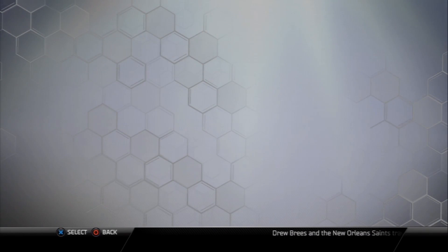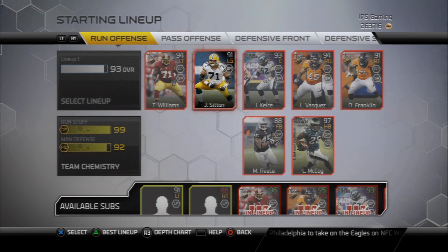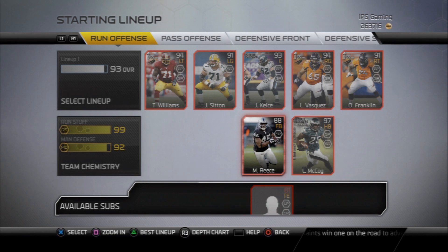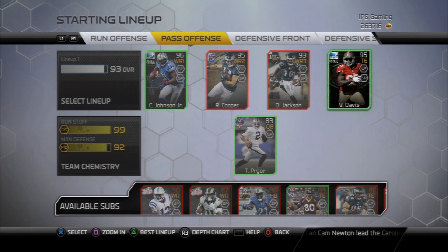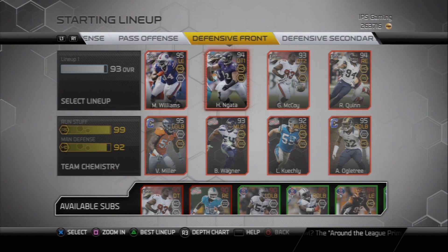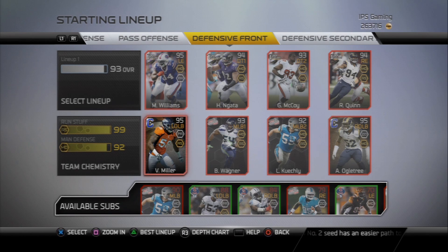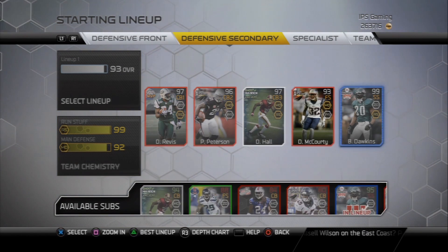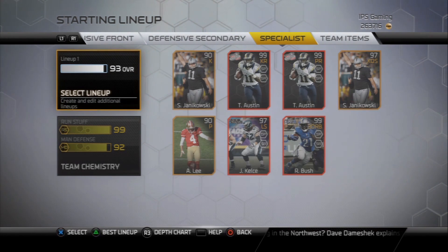Let's get into my lineup. 93 overall — once I get Ghost Cam Newton or go back to Fantasy Cam Newton, it should be back to a 94. I really want to improve Josh Sitton and replace him and probably Franklin with better offensive linemen. Wide receivers: Kelvin Johnson, Cooper, Deshaun Jackson. Vernon Davis at tight end number one. Terrell Pryor at quarterback. Defensive front: Mario Williams, Gerald McCoy, Robert Quinn, Alec Ogletree, Luke and Bobby — Von Miller. My secondary I'm really proud of: Revis, Peterson, D'Angelo Hall, and then Dawkins and McCourty. I might just stick with McCourty over Earl Thomas since the stats are just as good.